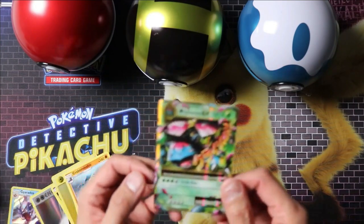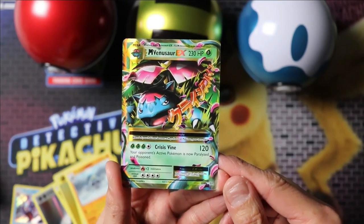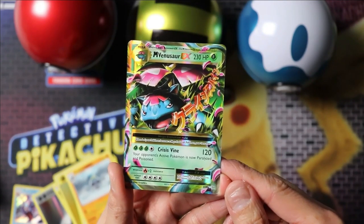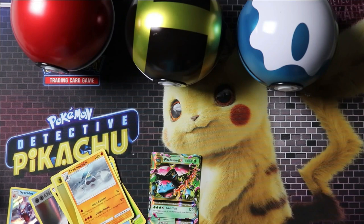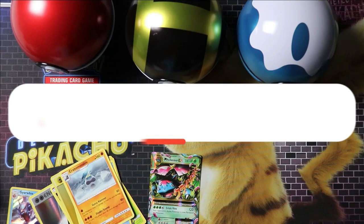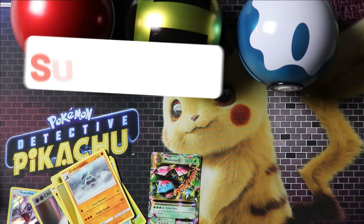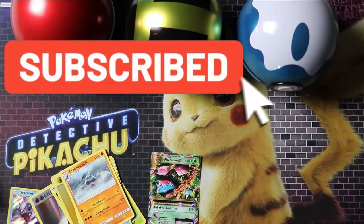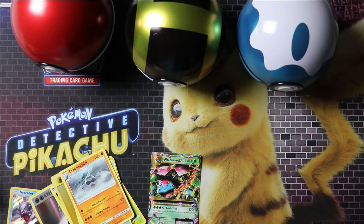Our biggest hit today was the Mega Venusaur EX from our Evolutions pack. We are still looking for redemption and will try again. Here are our pulls from our Costco Pokeballs. Have you had a chance to crack these open too? Let us know in the comments what your lucky pulls have been. If you enjoyed this video, please give us a like and subscribe to our channel. Your support will help us grow so we can continue to produce content, share our love of trading card games, and hook you up with giveaways. Thanks for watching!